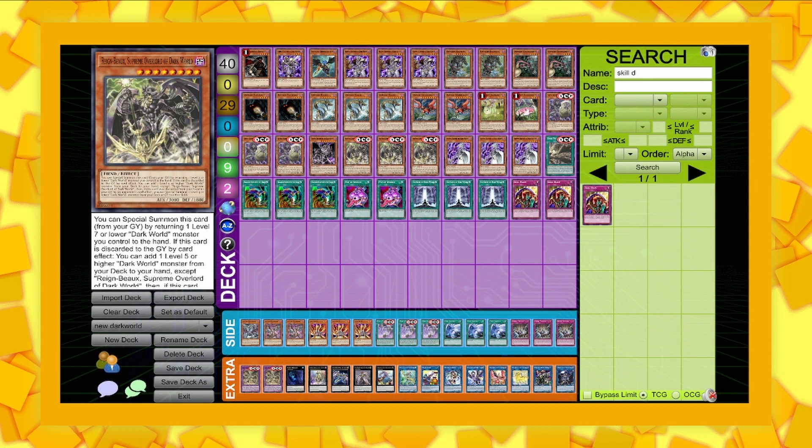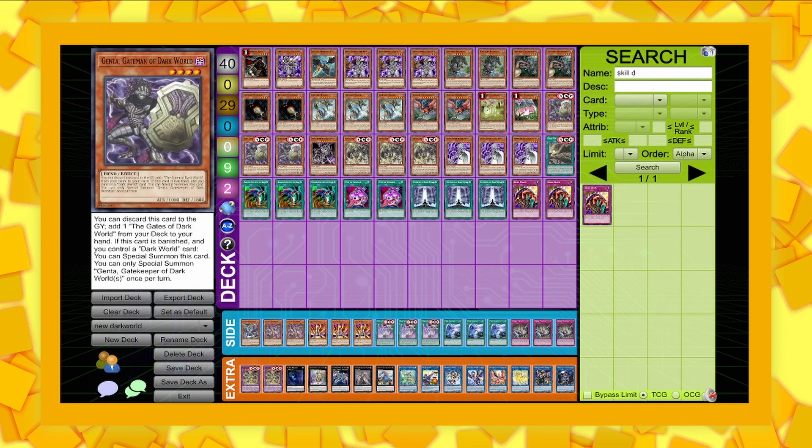Gatemen of the Dark World is amazing. Not only does it discard itself to search for Gates, it also special summons itself back if it's banished while you control a Dark World card — that counts the field spell. So you banish it from the field spell, bring itself back, and you have free access to a Rank 4, which in most cases will be an Abyss Dweller or a Bagushka depending on the matchup. Sometimes I've gone into Excitum Knight, but it kind of just depends.